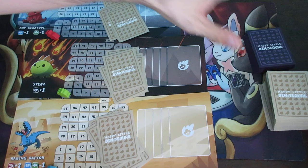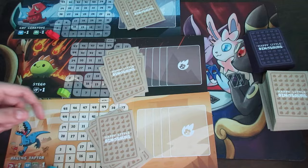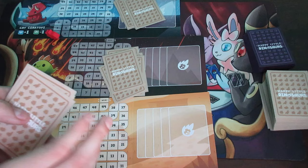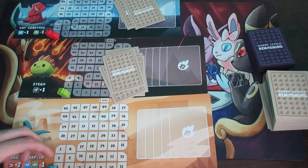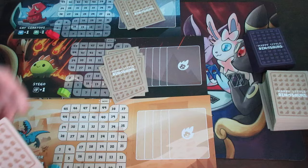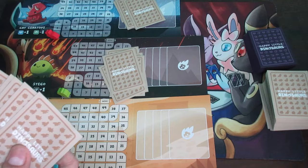Every single board has three different sections: your actual dinosaur, your little pathway, and your disaster pile. The goal of the game is for the first player to reach a score of 50 by advancing all the way through the pathway to the win space, or to be the last player alive after all other players have been eliminated. The game is composed of different rounds.